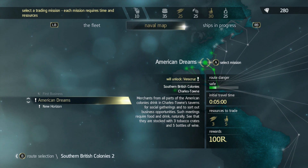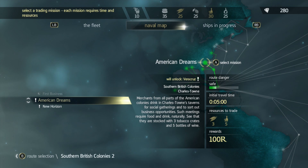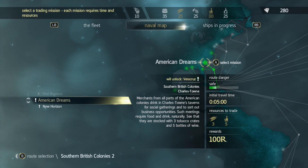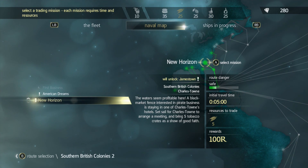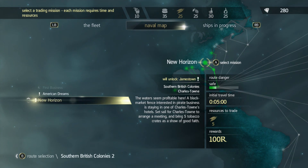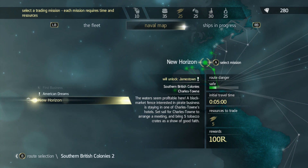Veracruz merchants from all parts of the American colonies drink in Charlestown taverns for social gatherings and to sort out business opportunities. Such meetings require food and drink naturally — see that they're stocked with three tobacco crates and five bottles of wine. It'll give me a hundred reals. Or New Horizons — it's just five tobacco crates, and it'll unlock Jamestown.